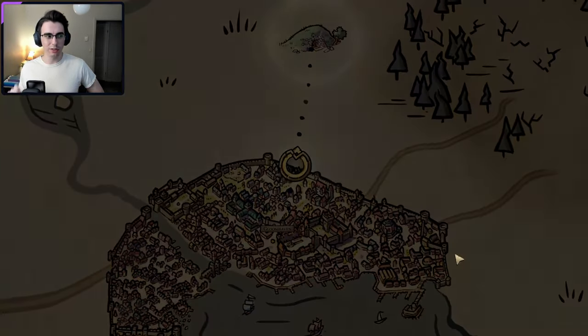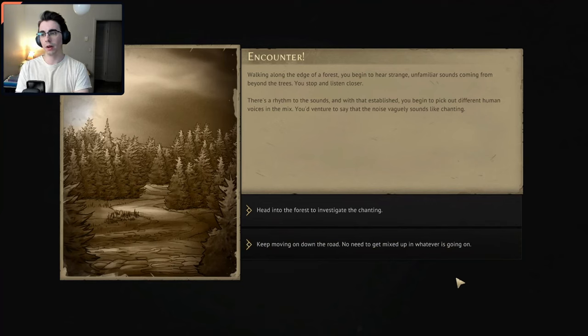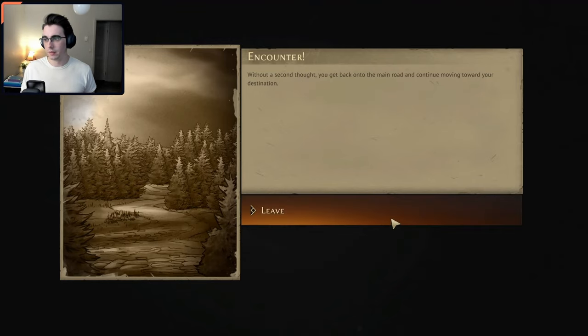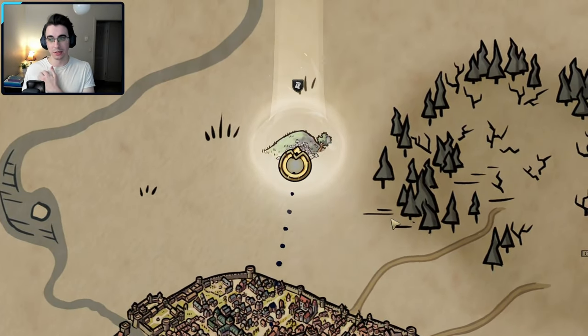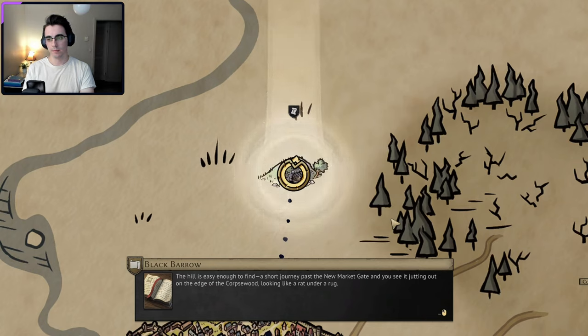Maybe next time I get a chance I'll adjust the audio for the speaking parts. Walking along the edge of a forest, you begin to hear strange, unfamiliar sounds coming from beyond the trees — there's a rhythm, and you begin to pick out different human voices. You venture to say the noises vaguely sound like chanting. We're going to keep moving down the road — I don't want to get mixed up in that. No, I already ate too much pie — I'm not getting involved with a cult in the woods or anything.